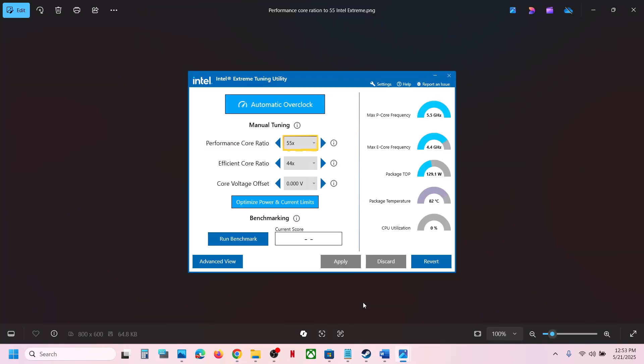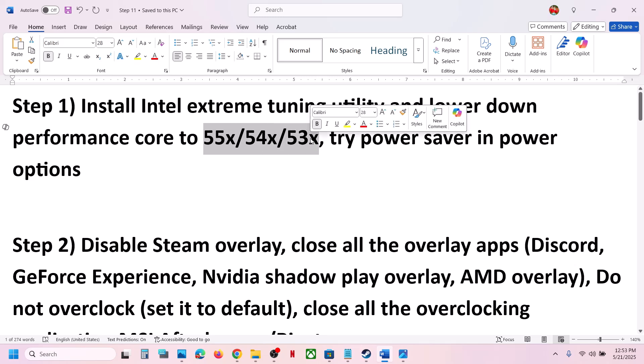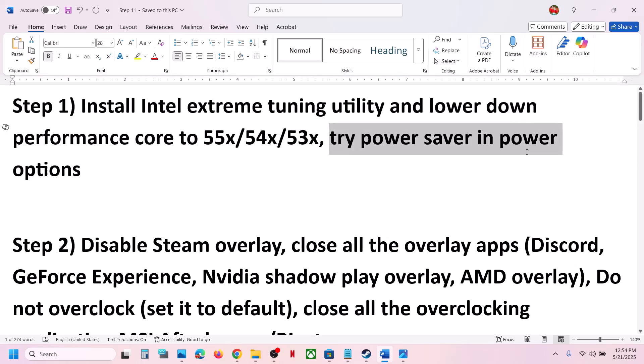Once you launch it, go to the performance score ratio and lower it down to maybe 55, 54, or 53. If it is set to 57 or 58, lower it down to 55x, 54x, or 53x. This has worked for many players, so apply the settings and then check.